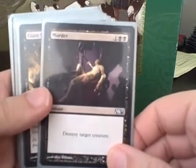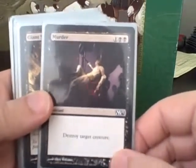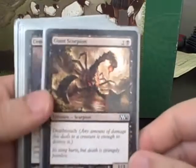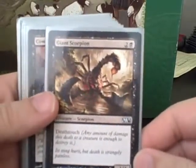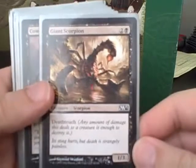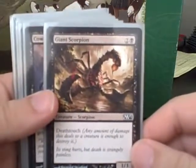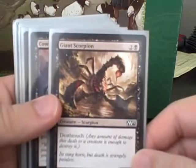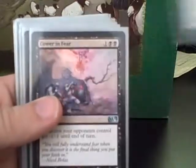Murder is just one of the absolute best removals in the limited environment — it might even be constructed playable with destroy target creature and no real drawbacks. Giant Scorpion is one of the cards that I ended up siding out more often because it really doesn't fit my super aggressive strategy, although it was useful in one game when I had some fliers going through to stop their larger ground creatures.